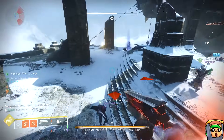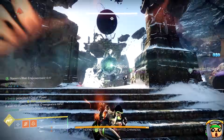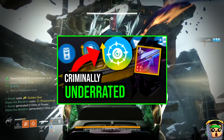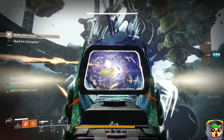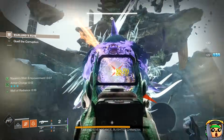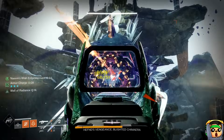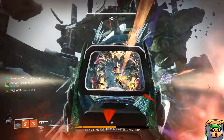Welcome back to another D2 video. Today I want to discuss a follow-up to one of my previous videos where I talked about the Doom Petitioner Linear Fusion being criminally underrated, particularly the crafted version with a crafted perk. But first, I want to give a little context about what was the precursor to this video, and that being the latest patch notes from Bungie about the March update and what they're doing to some damage perks in the game.